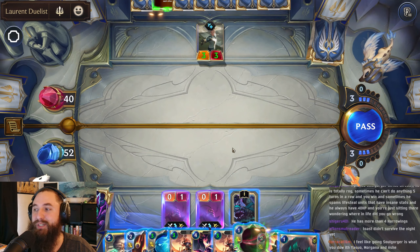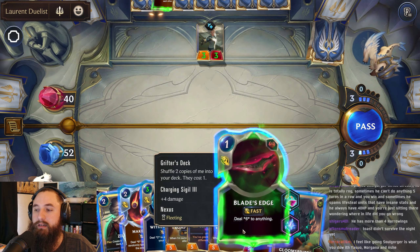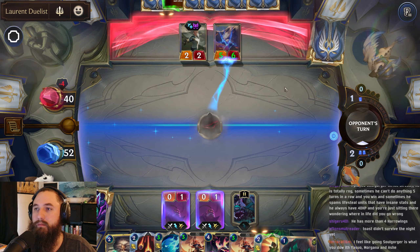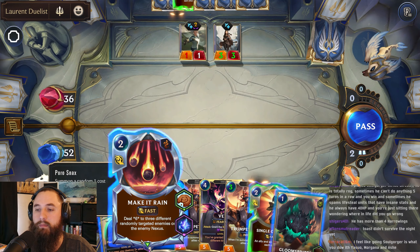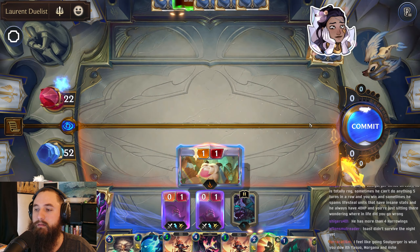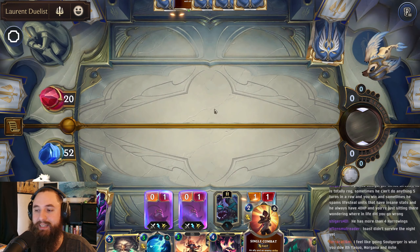I see a six damage. Let's open with this — we'd like them to get some more units on their board. We just drop and Make It Rain. I love how much damage we do just with our spells killing their units.